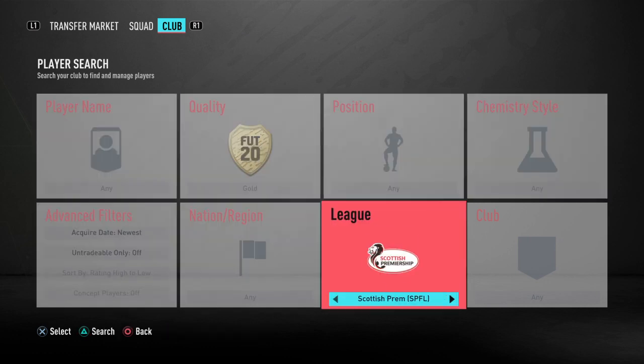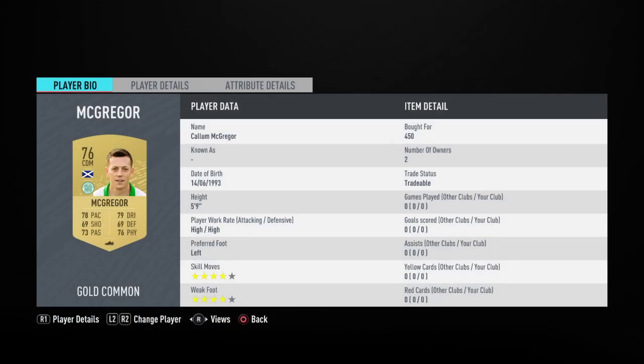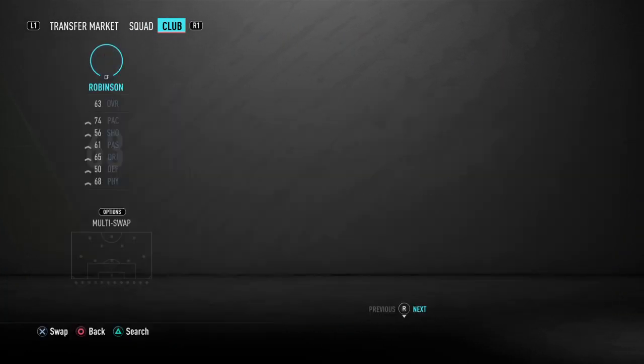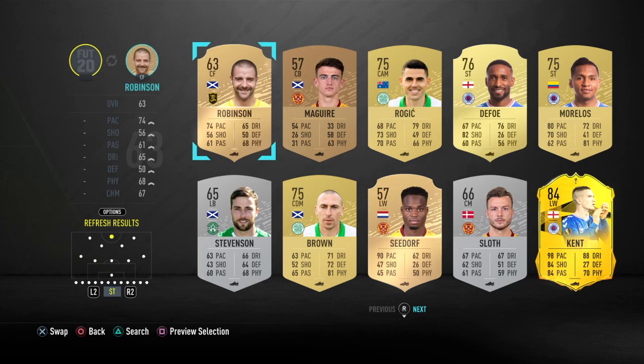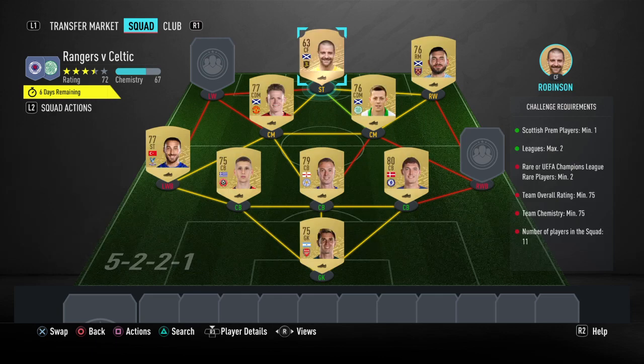We're going to the SPFL now and we're going to be using McGregor from Celtic — he is an SPFL player, one of them anyway. He's 450 coins. We're going to be using two more actually. We've got Scott Robinson — he's 200 coins, he's rare. He gets lovely chemistry there, he gets 10.